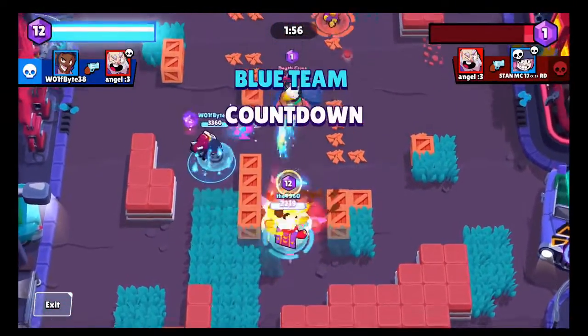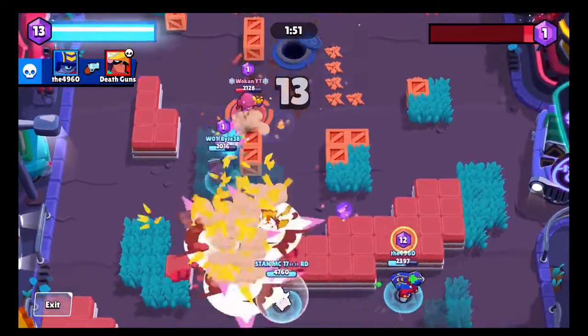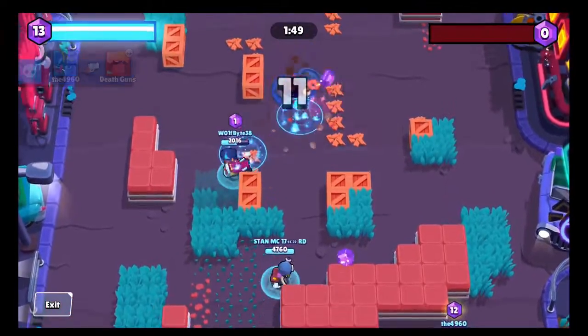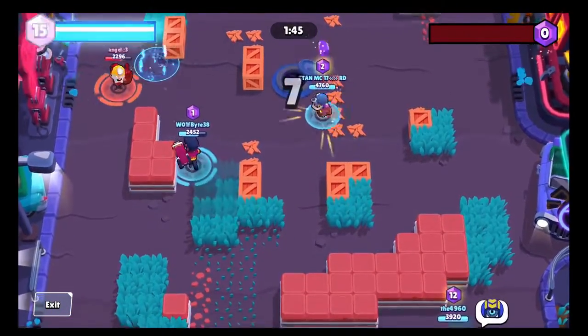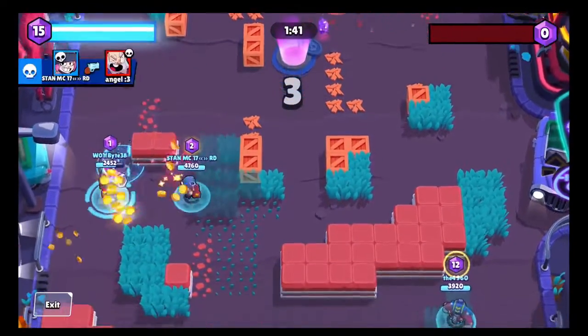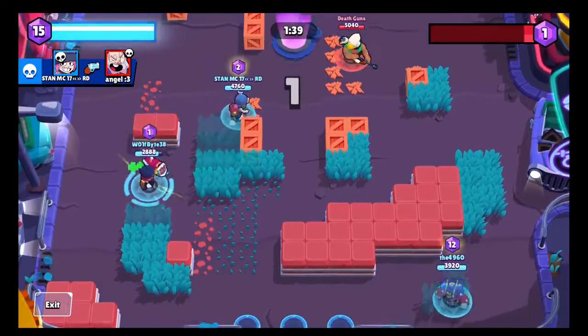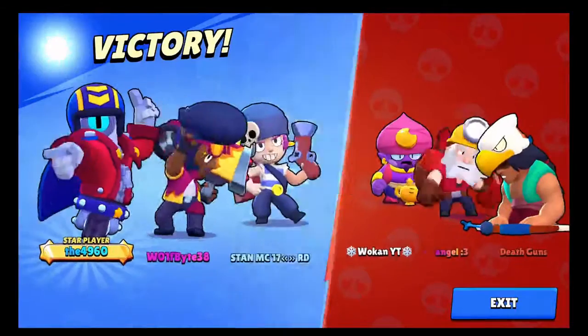At least I got that shot to keep our gems. Then I just have to protect Freddy since he's got all the gems. I'm so jealous of that Stu pin — such a nice pin. All I got is the angry Brock, and I always forget to flex it. I don't want people to think I'm angry all the time.